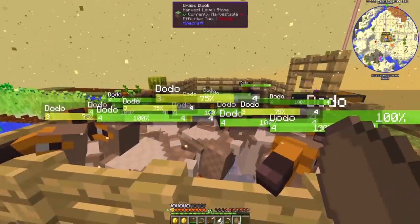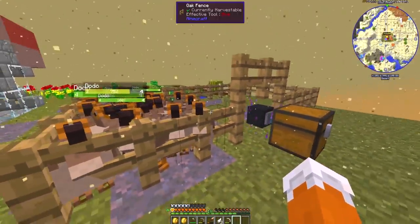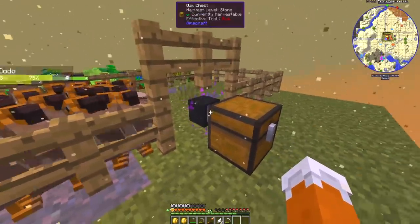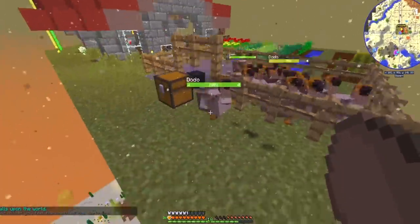I already have an egg in here and boom, two more easy. I couldn't hop into the cage anymore - it was a task to keep jumping in. So I just set up a little vacuum hopper, really cheap. I'm so glad I learned this. Look, it's just sucking up all the eggs. Look how easy it is to increase the dodo army.